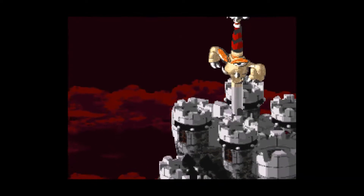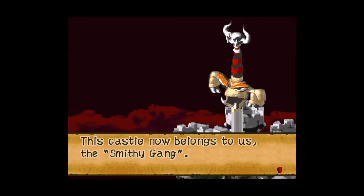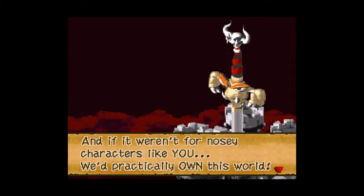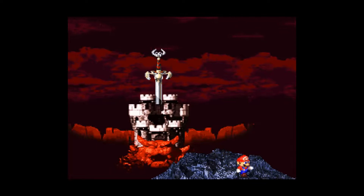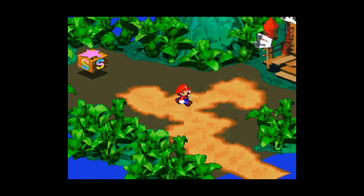We live right next to Bowser's house? Seriously? That's just awkward — yes, live right next door to your enemy with a big foreboding castle. 'Halt! Who goes there? A trespasser. This castle now belongs to us, the Smithy Gang. It's all our first steps to take over the world, see? And if it weren't for nosy characters like you, we'd practically own this world.' Thank you, Dave Chappelle, for that terribly hilarious gangster accent. That's officially the voice of the sword, by the way. Hopefully I remember for when we run into him again.